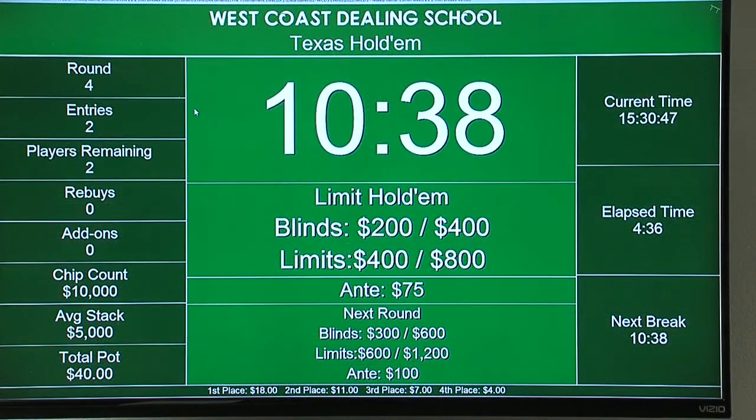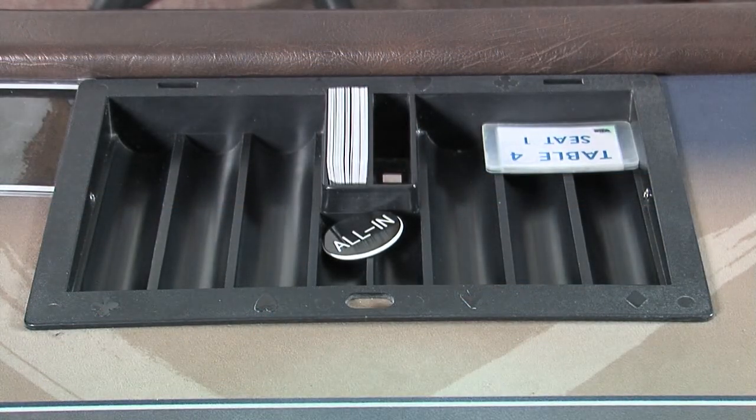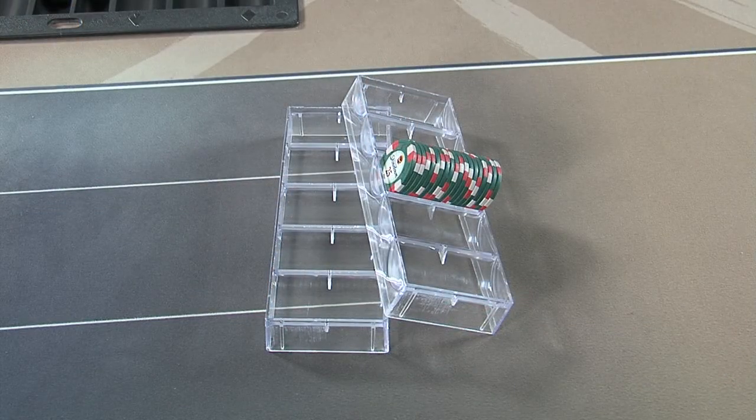Let's suppose we are coming to the end of level 4 of our tournament and the blinds are at 200-400, and at the next level we are going to a 100 ante with blind levels at 300-600. We are approaching an official break for the players and we will assume the break will be 20 minutes in duration. Toward the end of the current level, your floor supervisor will visit your table and deliver the replacement 5000 value chips and also chip trays to house those green chips.